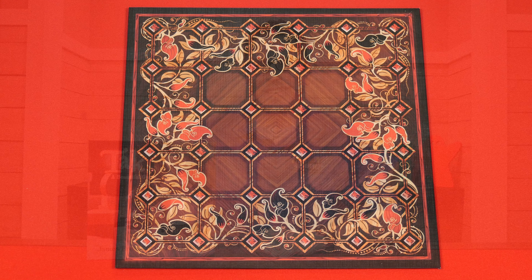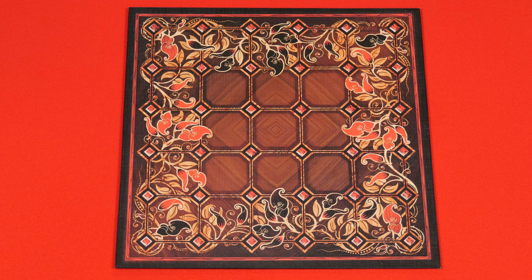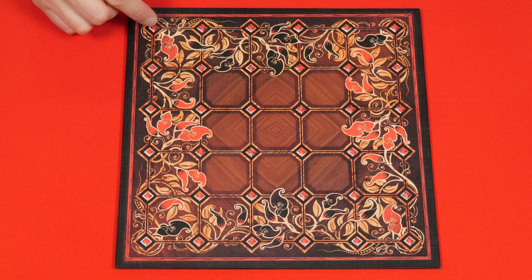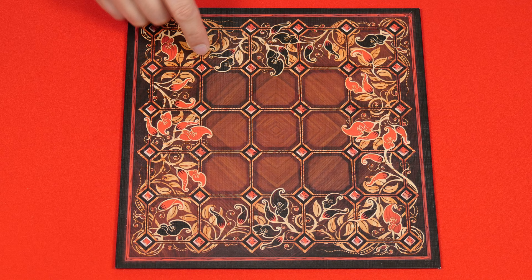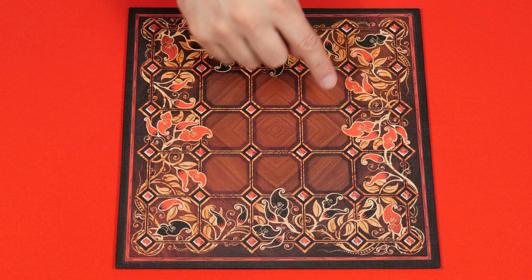To set up, first decide on the size of your play area. The double-sided board that comes with the game gives you different options. For a six by six game, use all 36 diamonds on the board as spaces. For five by five, use the full squares. For four by four, use the diamonds but ignore the outermost ring. You can also play three by three using just the central squares. In this video we're going to set up a five by five game, so we'll be using all of these squares.